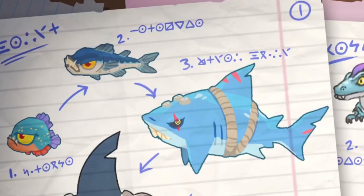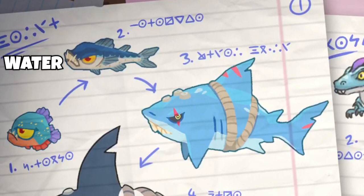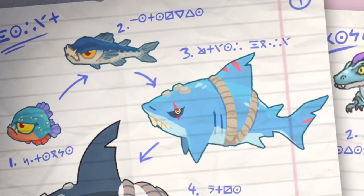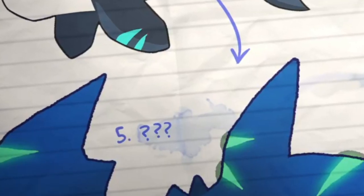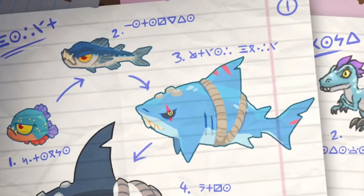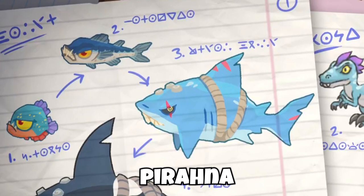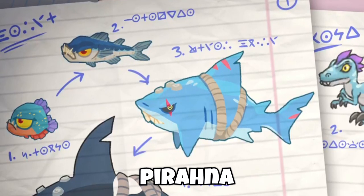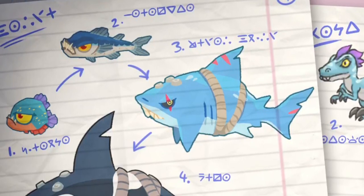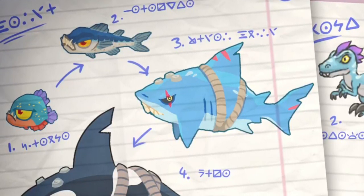Starting off on page 1, the top left translates to 'water,' which makes sense - they are water creatures. Going from tier 1 to 4, which I would assume are the tiers because tier 5 is filled with question marks - they don't want to spoil that yet. Tier 1 translates to Piranha. I'll be a bit of a spelling police here - they misspelled it; the N should come before the H. But aside from that, makes sense: tier 1 would be the smallest water creature.